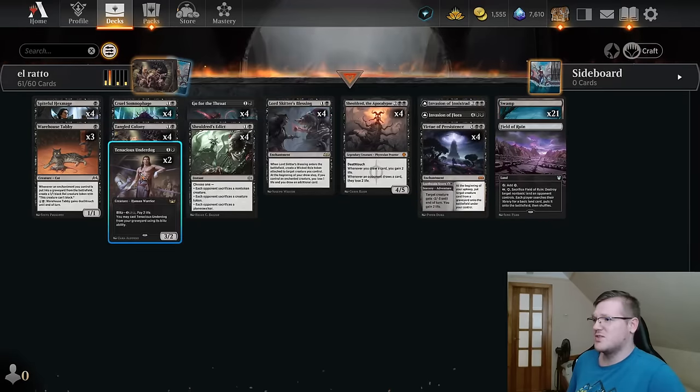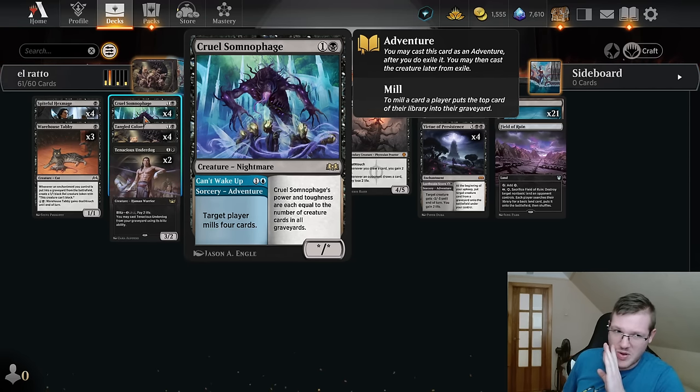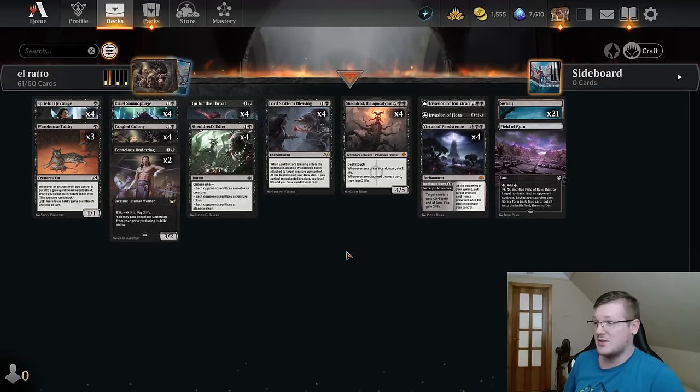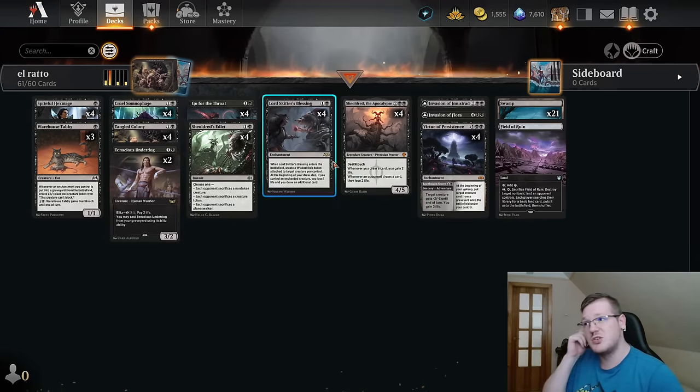We have Tenacious Underdogs and Cruel Somnophage — no one cares, but you know what this card does. This card on average is kinda blatantly overpowered — getting this bad boy to a 7/7 is not really that hard in most cases. And then we just have removal: Go for the Throat and Shreldred's Edict, which are pretty powerful against control.